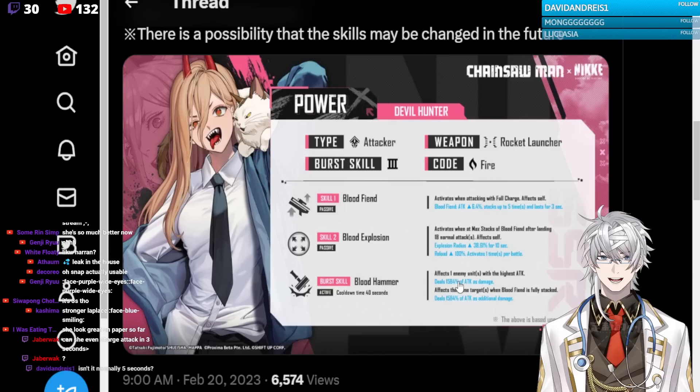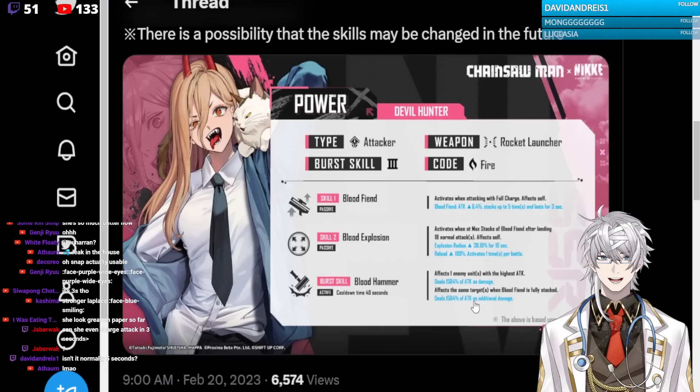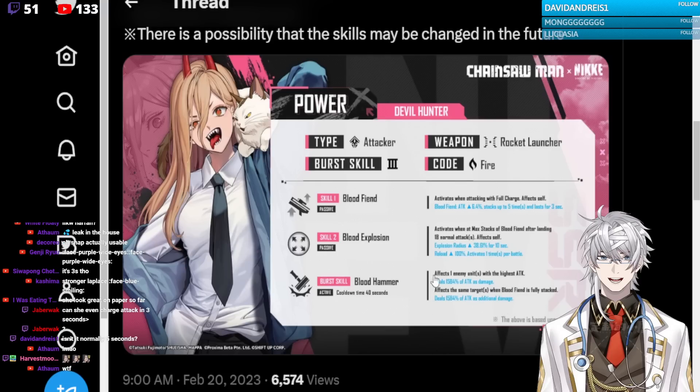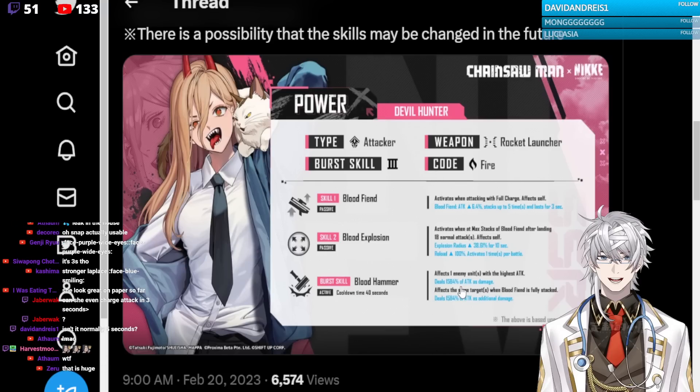And her burst — affects one enemy with the highest attack. 1.584% of attack as damage, and an additional 1.584%. I wonder if it's additive or multiplicative, like is this just 3,000% or is it this on top of this? It should be just this plus this. Oh my god, that is an insane amount of attack.